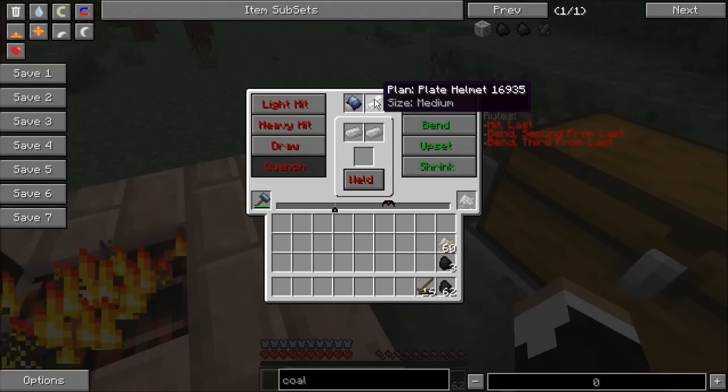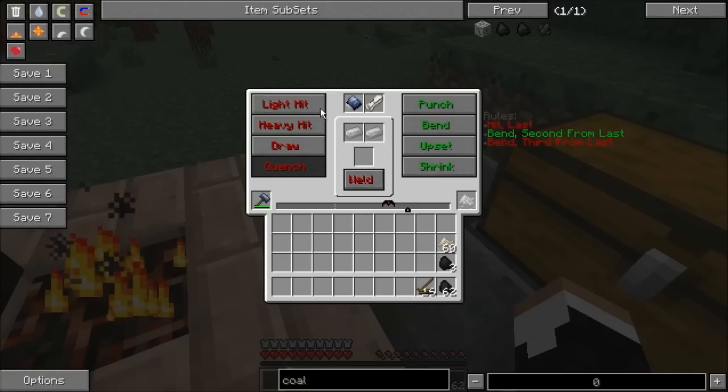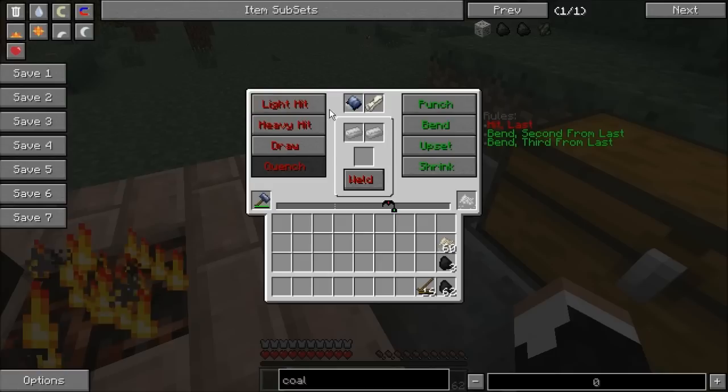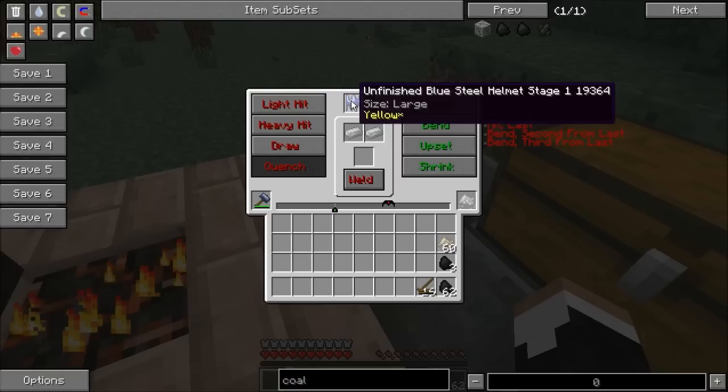So let's go ahead and just bend this out. Light hit, light hit. Nope, has to be two bends, and then a hit. So let's do a heavy hit and bend, bend, bend, hit. You can see that when I ended that, I wasn't anywhere near the red arrow. But there's no durability here — that's because this is an unfinished blue steel helmet stage 1.